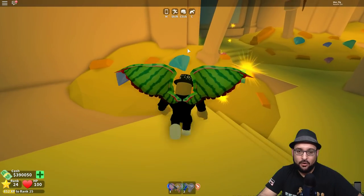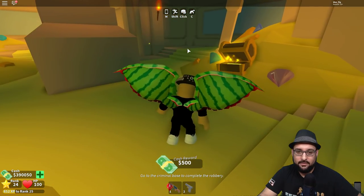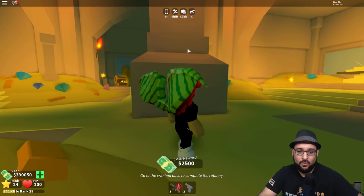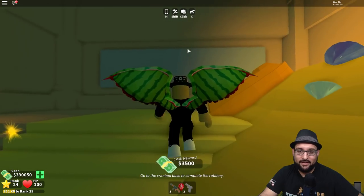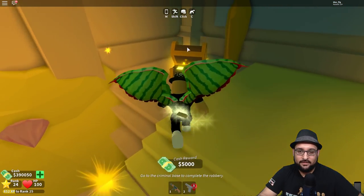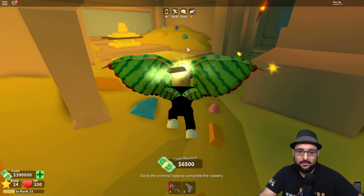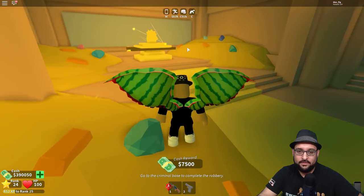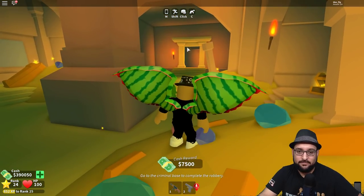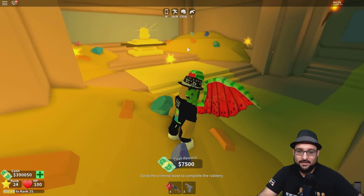I've made it into the room! What's over here — yes, I can grab this stuff! This is so cool looking. There's a chest over here. Wow, this is so awesome — you get $7,500 for getting into this room!